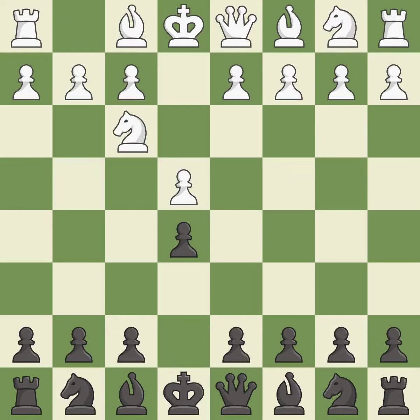Nf3 develops the knight toward the center, attacks the e5 pawn, and prepares to castle.